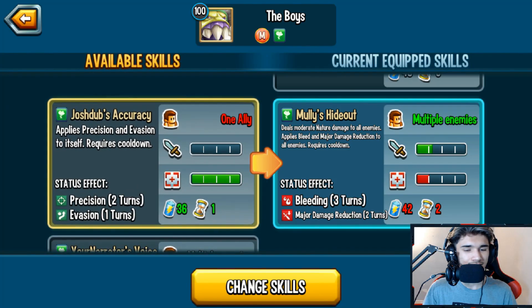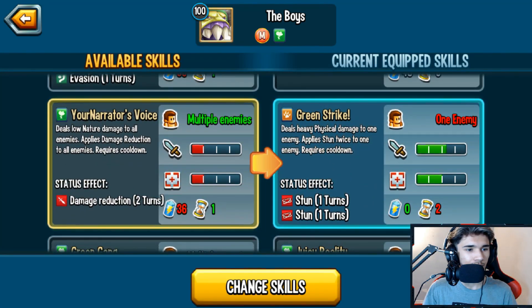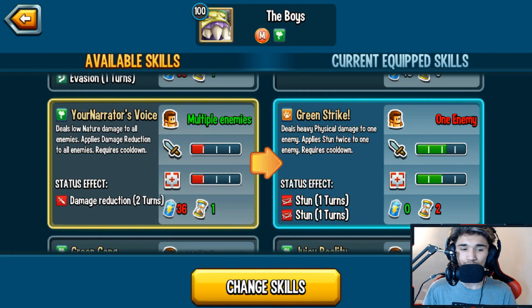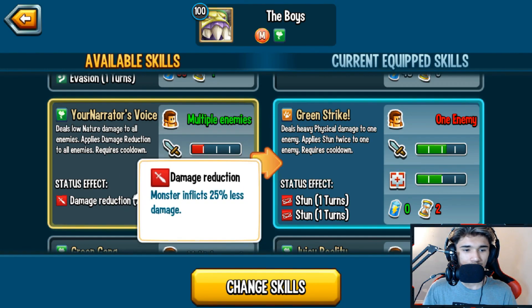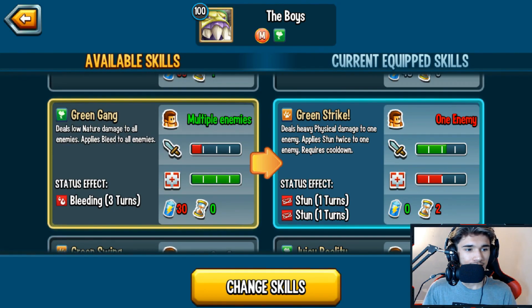'Josh Job's Accuracy' gives precision and evasion to itself — a self-support skill if you want it. There's also an AoE low nature damage skill that applies damage reduction, not total but 25%. Then 'Green Gang' is low nature damage to all enemies and applies bleed to all enemies — spammable as long as you have the 30 stamina.